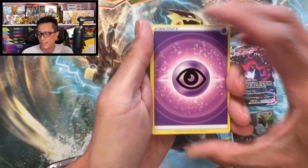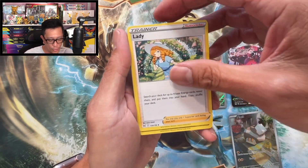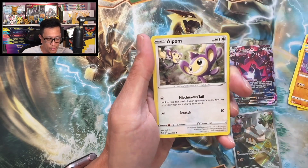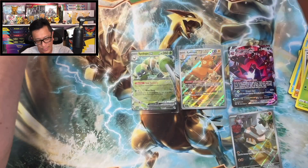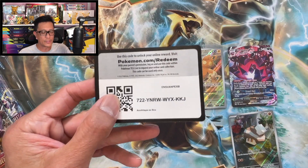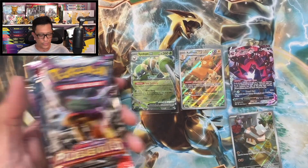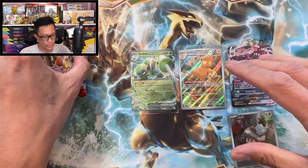Psychic energy, Murkrow, Misdreavus, Litwick, Noivern, Rhyhorn, Appom, Roselia, Ducklett reverse holo — we got a Dustox, all non-holo. Okay, two more booster packs. There's your code guys — let's just breeze through these packs, no more wasting time.